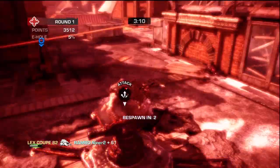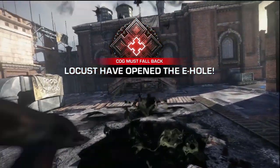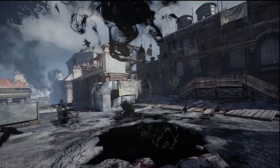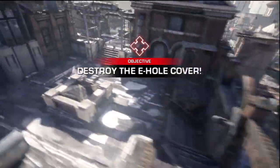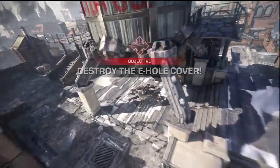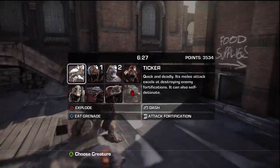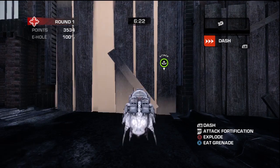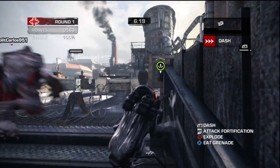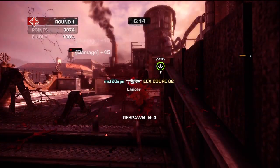This is one of the E-holes we just unlocked — the first one. There's one more, and then it goes straight to the generator, which is the whole purpose. I'm using the Ticker. Its special ability is the dash, which makes it run really fast through about a 20-meter distance.